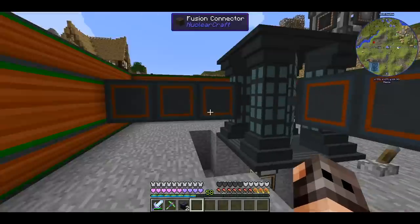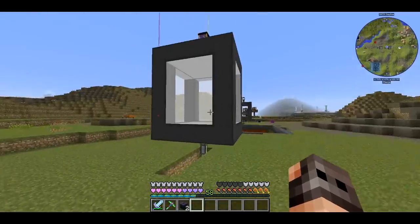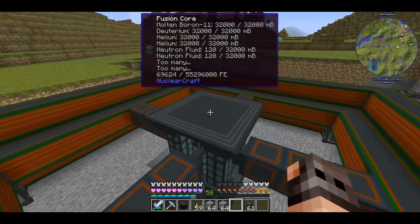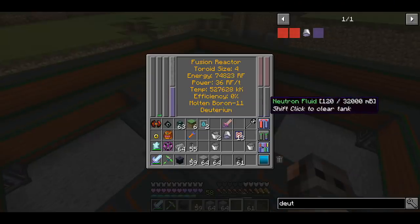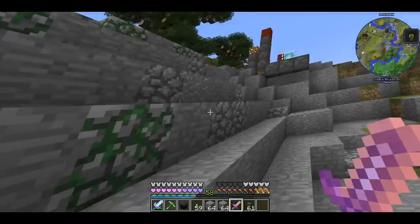We are already getting helium and neutron fluid — that is awesome! Everything seems to be keeping up. Our generator is generating 32 RF per tick right now because it's still heating up. We need neutron fluid, which we are getting. We ran out of lava pool again — that was a very long journey.